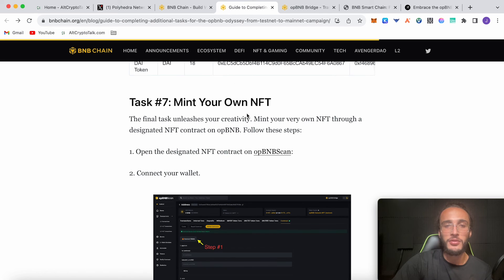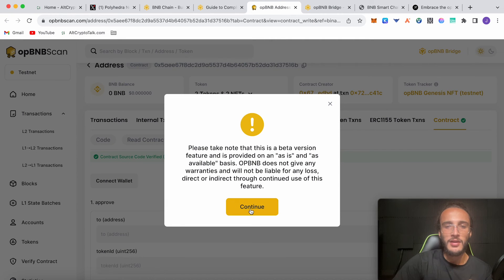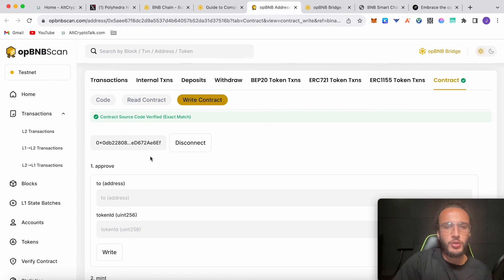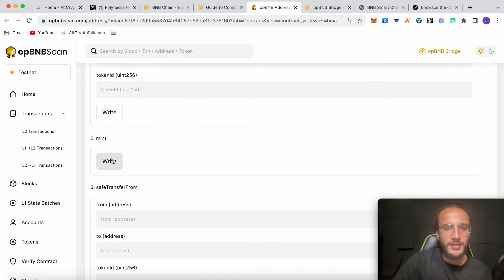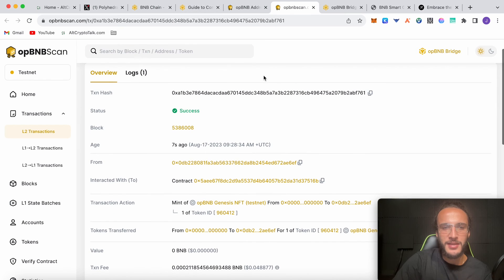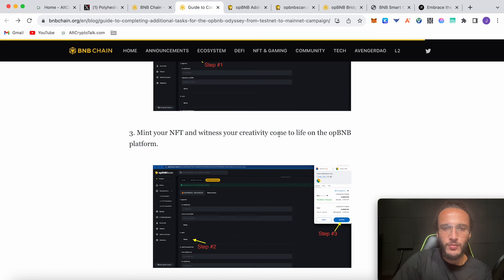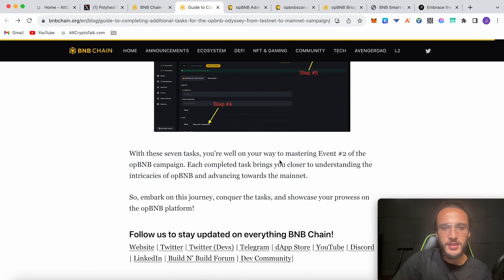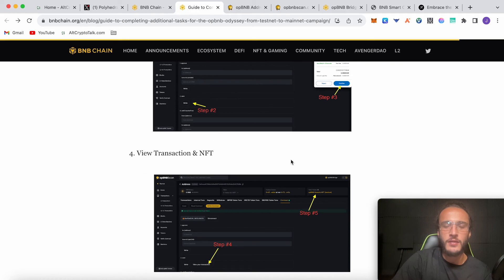After task six, the next important task is to mint your own NFT. Go to opBNB scan, connect your wallet. Step one is connecting your wallet — ignore the approve section. Go to where it says Mint and click Write. You pay a minuscule gas fee — confirm it. Viewing the transaction, we can see it was a success: contract mint of opBNB Genesis NFT testnet. With these seven tasks completed, you're well on your way to mastering event two of the opBNB campaign.